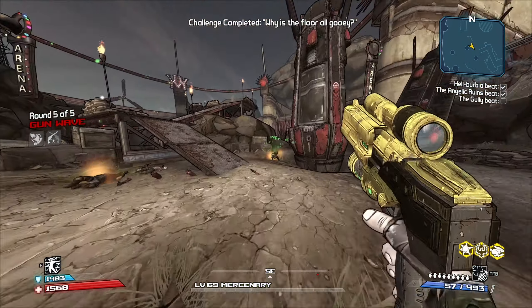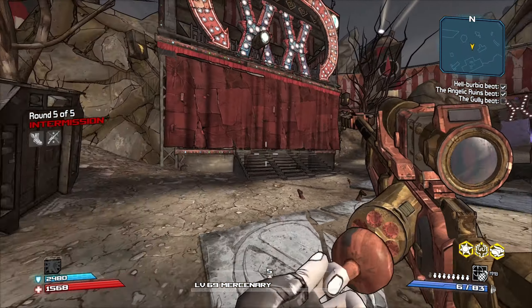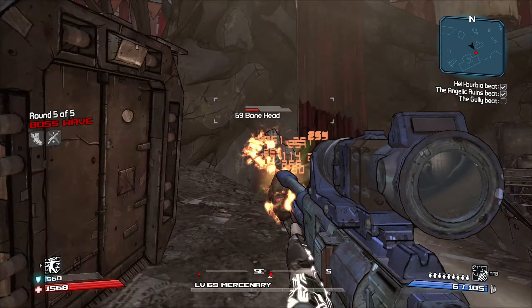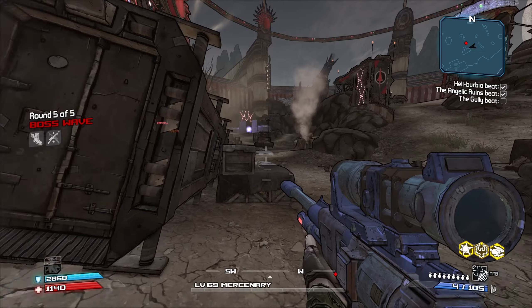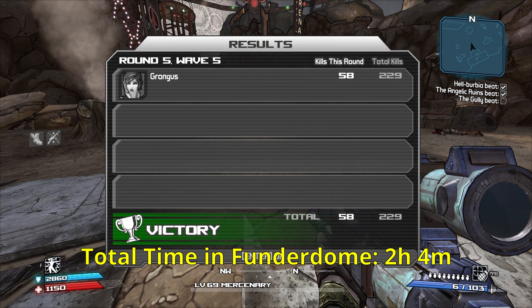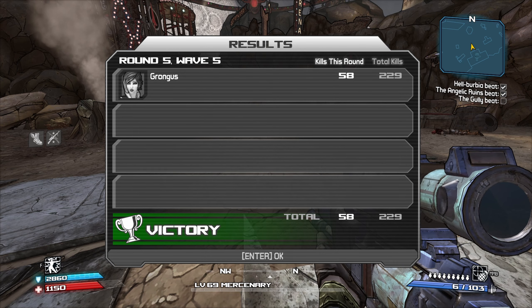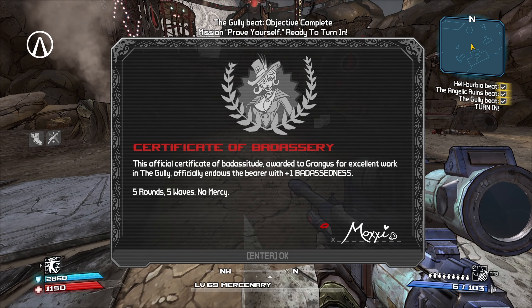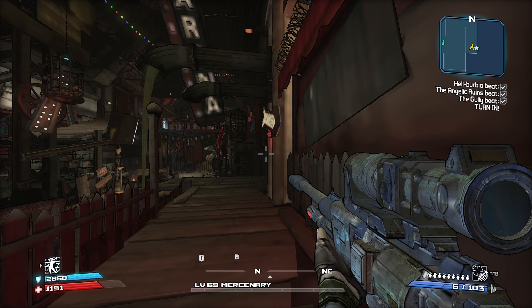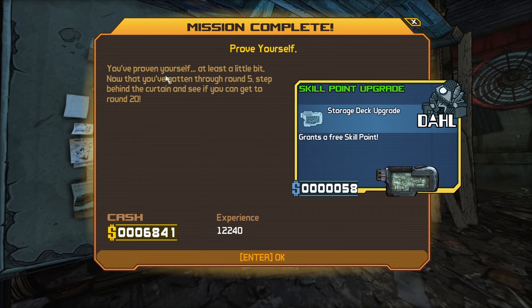We got our challenge completed for our corrosive kills. Round five badass wave completed — only one more to go. It's Bonehead. I'd say he's cooking quite nicely. And there he goes. That is all three of the arenas completed. This one took us 34 minutes to complete — not bad at all, actually our quickest one. I guess I just kind of got better as time went on so the arena size didn't make too big of a difference. There's our third certificate of badassery. At least we get a skill point now for having beat all three of the arenas.